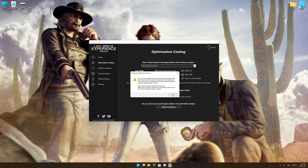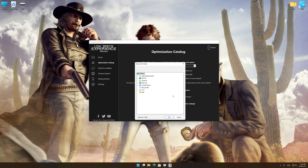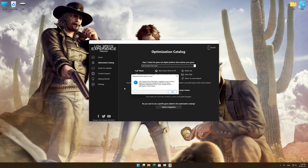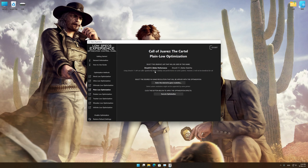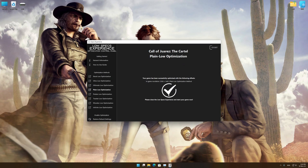Now, if the Low Specs Experience does not automatically verify the installation location, simply select the location where your game is installed. Press OK and the optimization control panel will load. When the optimization control panel loads, simply select the optimization presets and the resolution you would like to render your game at. This is something you will need to experiment on your own in order to see what works for your system best. Once you decide which optimization presets and resolution you are going to use, press the Execute Optimization button and then start your game.